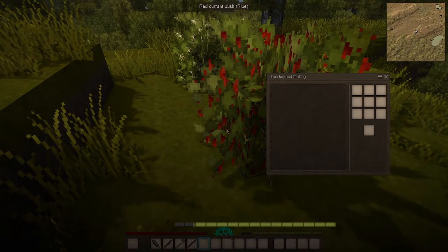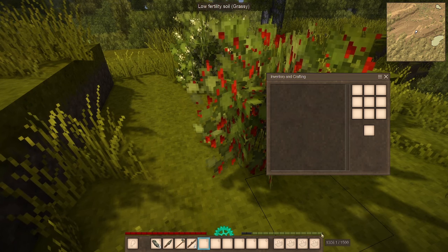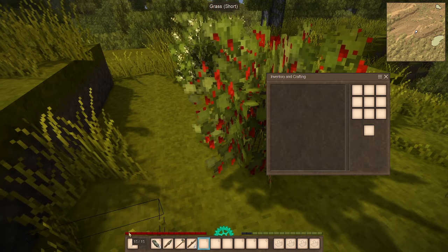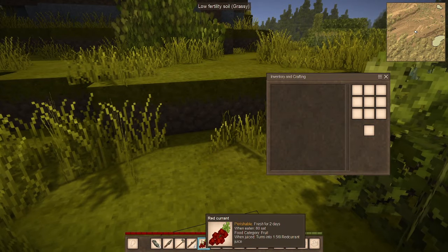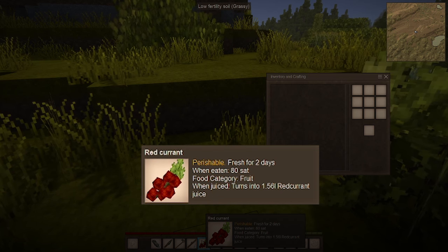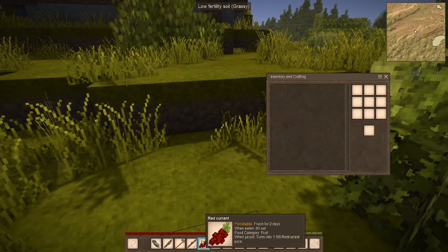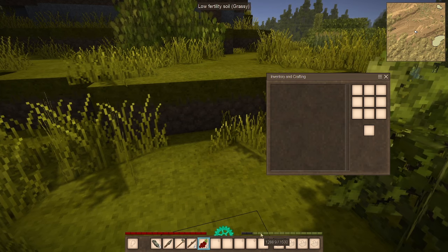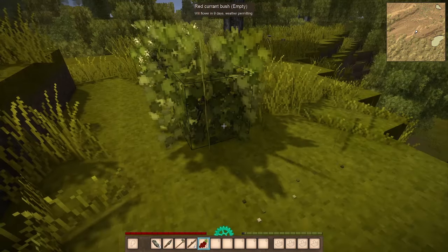Over here we've got some berries. If we look at the green bar down here, this is your hunger bar. Once it reaches all the way down to the bottom, you're going to start starving to death. The red one is your HP bar, and when it reaches the bottom, you're going to die. We can find berries — this is a red currant berry. Fresh for two days, meaning after two days they'll spoil. They will give you 80 satiation. The green bar is also referred to as satiation, so as I eat these, the green bar continues to rise. We are not going to starve to death today.